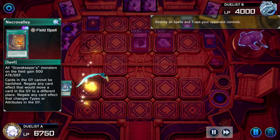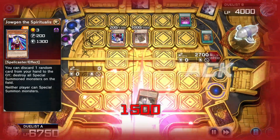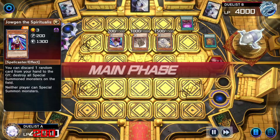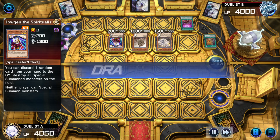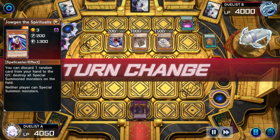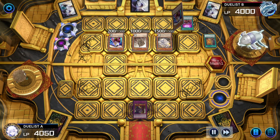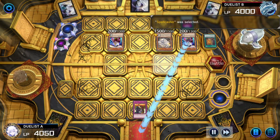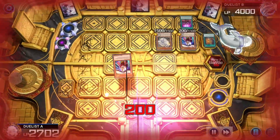Activates Feather Duster, getting rid of that Fountain just in case. Summons Jowgen the Spiritualist — you're disgusting. Swings with all their monsters, passes turn. Player sets Rivalry of Warlords, passes turn. Summons another Jowgen, activates Rivalry, declares Spellcasters — keeping their Jowgen and Ecclesia. Swings with all their monsters.